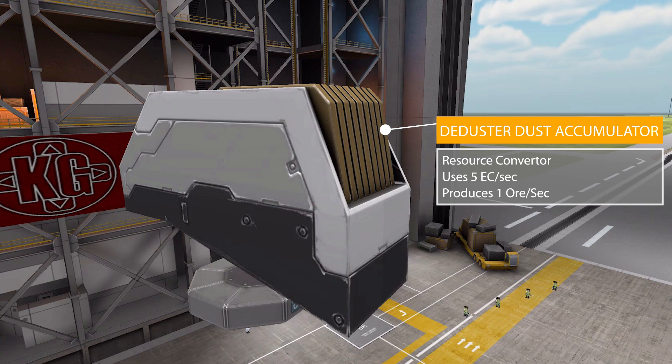Finally, down in the utility category, we have the Duster Dust Accumulator, which is a resource converter that takes electric charge at a rate of 5 per second and turns it into ore at 1 per second. The idea is basically like a giant electromagnet pulling in ferrous dust from around its environment, whether you're in space or on a planetary surface, gathering it all together to turn it into ore.